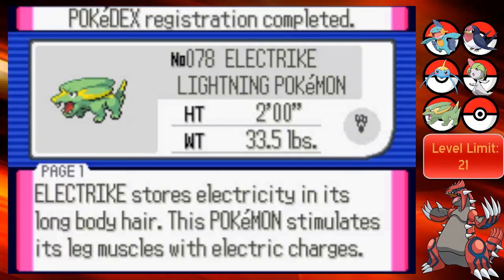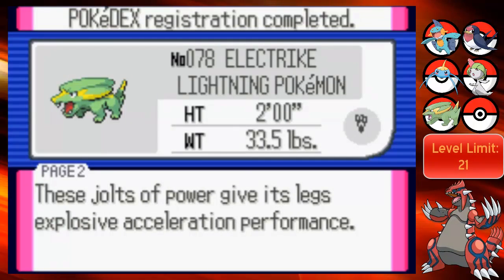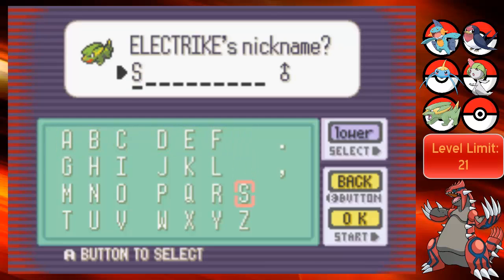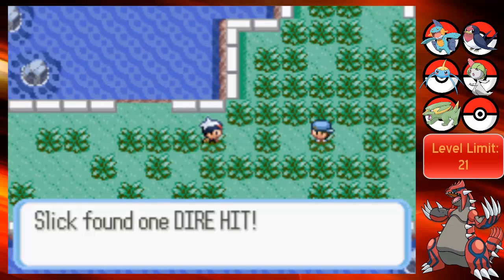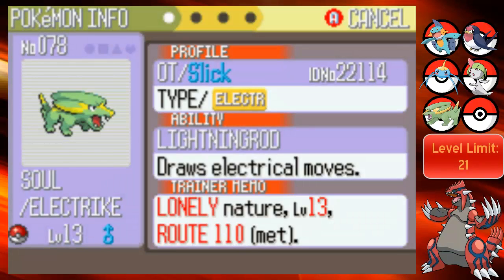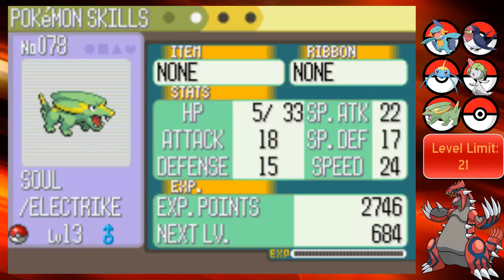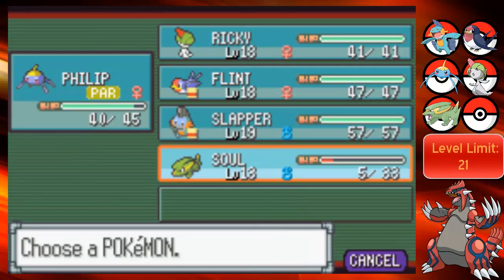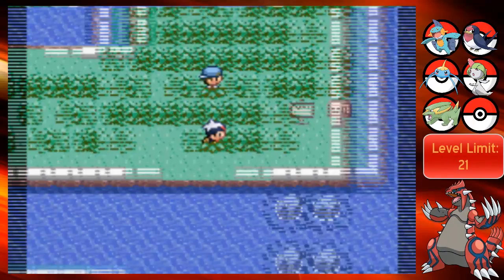Electrike stores electricity in its long body hair - I don't see long body hair anywhere. This Pokemon stimulates its leg muscles with electric charges - awesome. I'm gonna name this Soul after a friend who has been supporting my channel a lot. His name is Dylan but he goes by Soul also. Let me check its nature real quick. Lightning Rod - I think I would rather have Static. And it's a Lonely Nature - I don't really like that. Attack up, defense down. Screw the rules, I'm gonna look for another one.